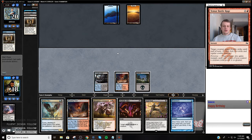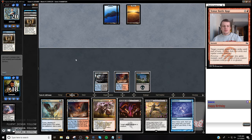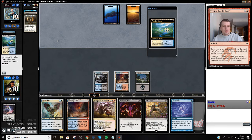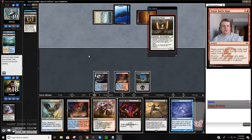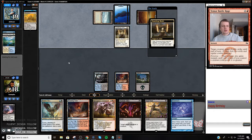I'm going to Brainstorm again in my opponent's turn. We have True Name Nemesis covered, which is nice. We don't have a counterspell for a Jace, but it would be pretty aggressive for my opponent to just jam in here - but they might.